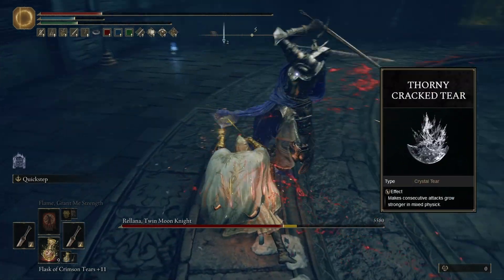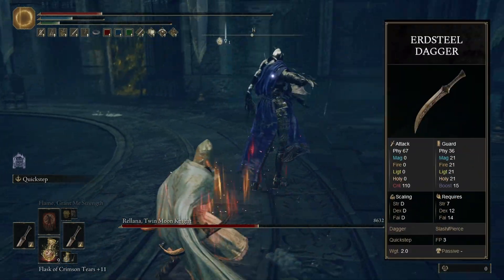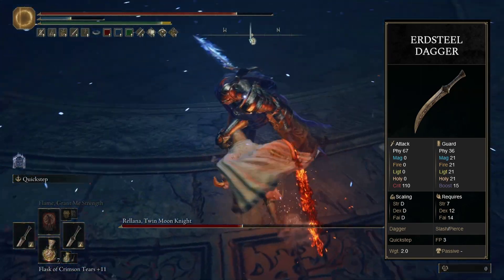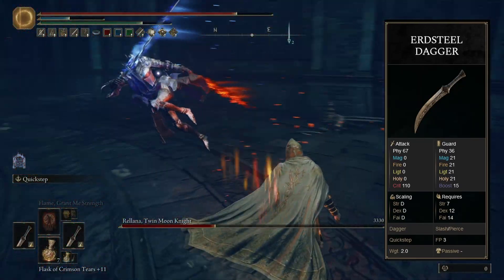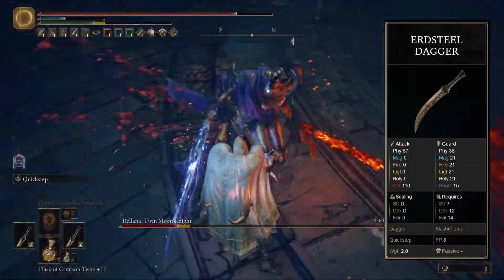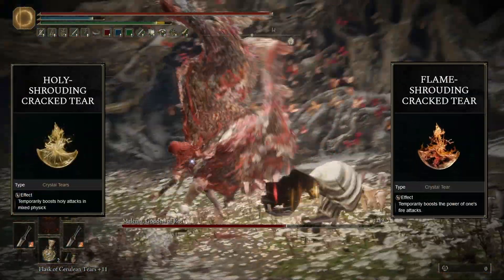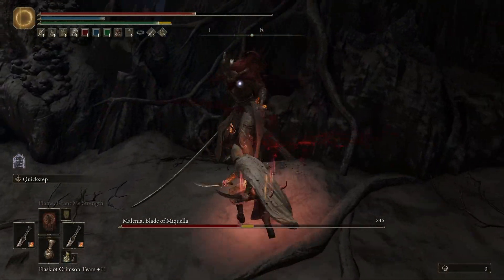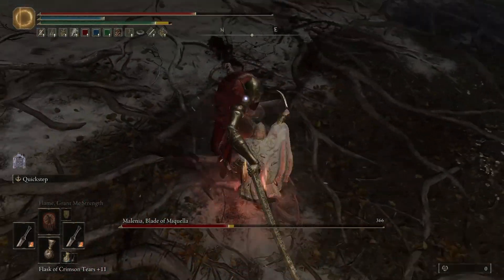We're also using the Thorny Cracked Tear for more damage with consecutive attacks. The daggers I use are the Erdsteel Daggers — they're straight up the best daggers for melee damage in the entire game. They get good Faith scaling even with physical damage, so we get good physical damage in addition to our chosen affinity, despite not investing much in any other stat besides Faith. Like the previous build, we switch between Holy and Fire affinities depending on the encounter, and we also switch between the Holy Shrouding Cracked Tear and the Fire Shrouding Cracked Tear. They also have this heavy attack where you slash twice — it deals very decent damage and is very fast, so it will be your bread and butter outside of counterattacks.